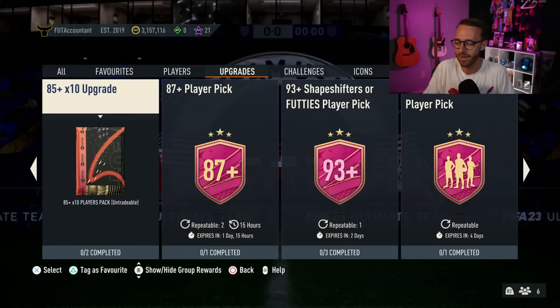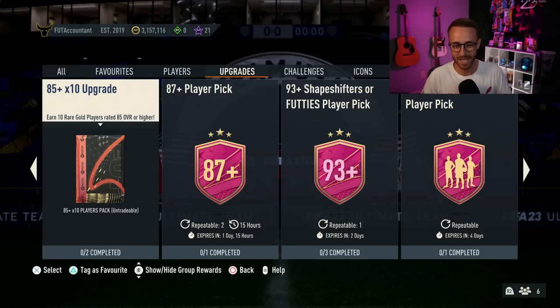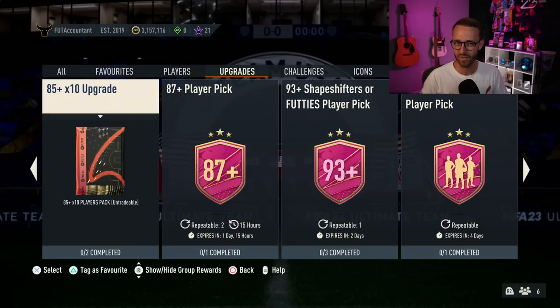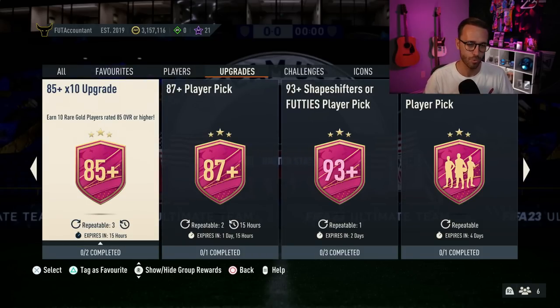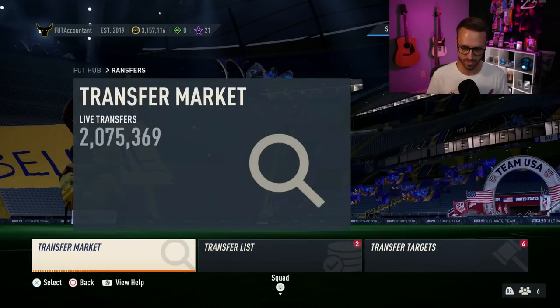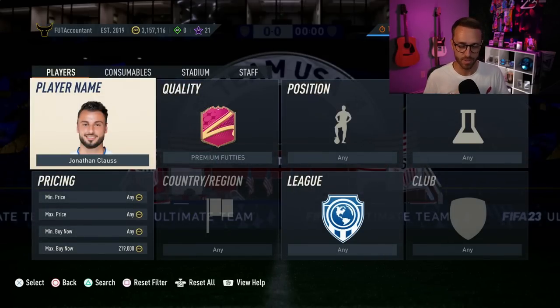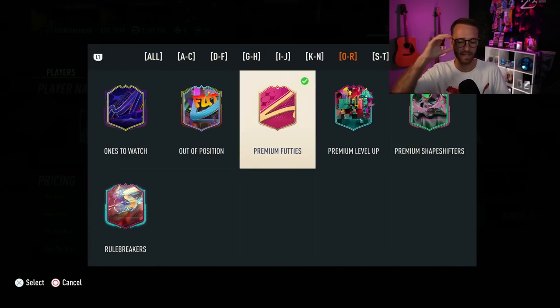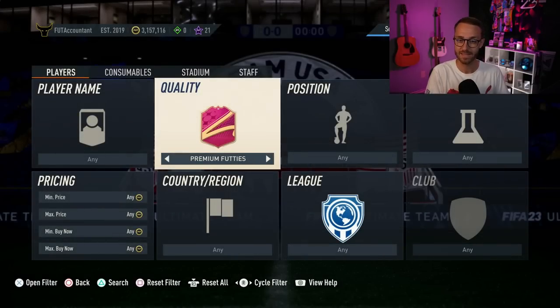EA could also go the route of keeping it the same exact SBC with the 84 and 86 rated team requirements with Team of the Week or Team of the Season, and just allow us to do it four or five times a day — tack on one or two extra repeats. What we're really looking forward to today is just like what they did with the 84 times 10 last week: a one-squad SBC that is repeatable, hopefully more than three times. I just feel like EA won't do both today — either they make it unlimited repeatable and keep the same price, or they allow us to repeat it less times but make it one squad. That's what I'm hoping for.